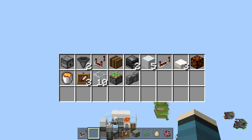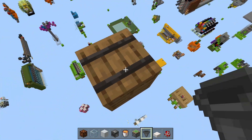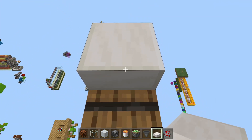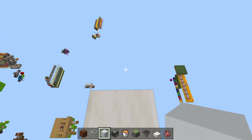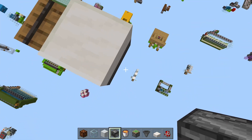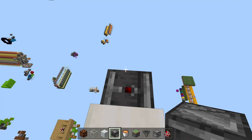Let's start this build. We begin with the barrel at more or less ground level. Then place a hopper into the barrel, and on top of the hopper is where we want the slab — that's your traditional farm setup. Next, put the observer down on the back of the hopper facing up.